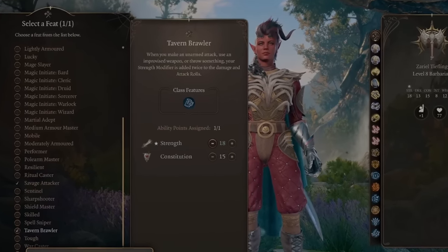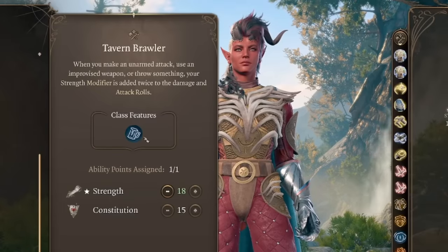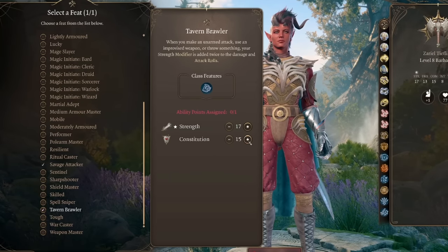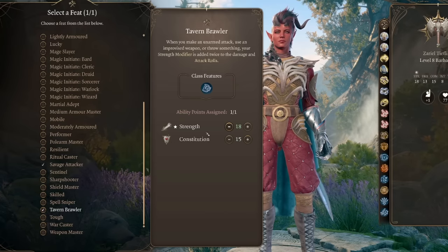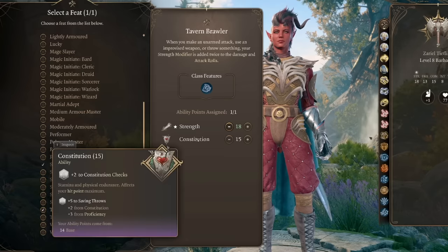This is especially strong on a monk with barbarian subclass. With barbarian 1 and monk 5, the base unarmed damage will deal 1d6 plus 8 with a bonus to hit of plus 11, three times per turn or four if you use Flurry of Blows. Later on, the base unarmed damage of an 11 monk and one barbarian becomes 1d8 plus 10 with a bonus to hit of plus 14.